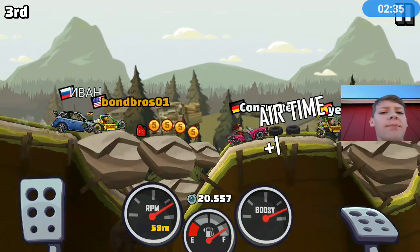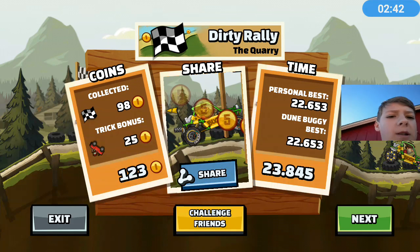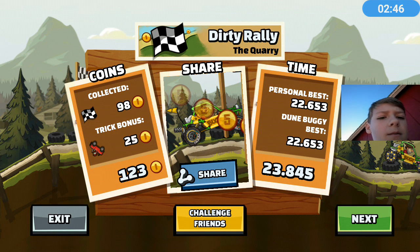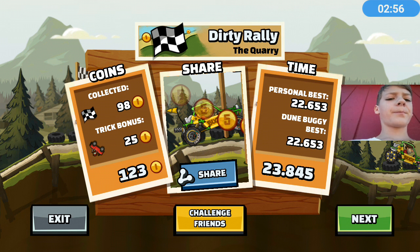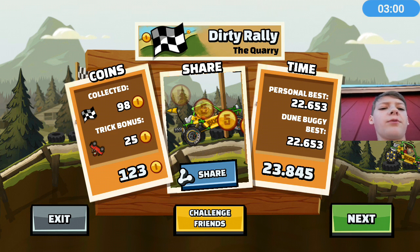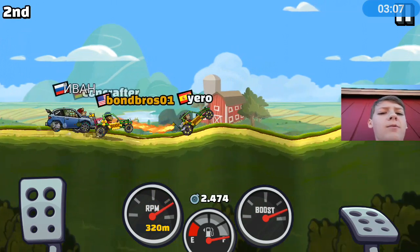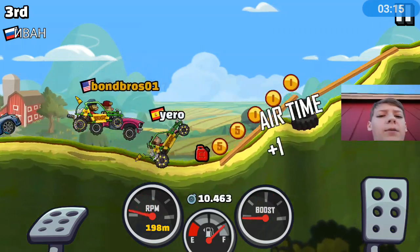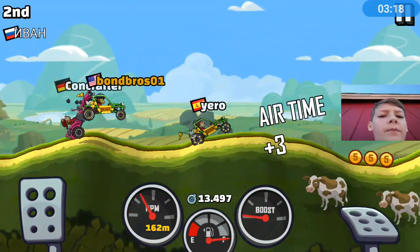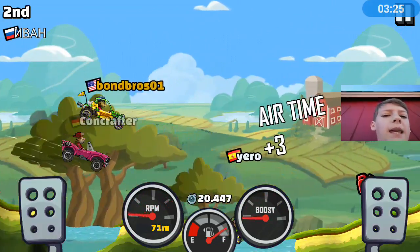I have an exhaust pipe added to the back of my dune buggy, as you can see. If I hold the gas long enough, it will spray out fire and I will go faster. I also have those special wheels which you have to get from a chest — if you land perfectly, they will blow out sparks. There you go, it blows out sparks and makes you go faster; that's one of my keys to winning.